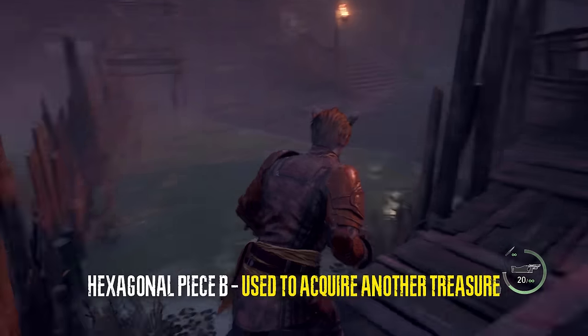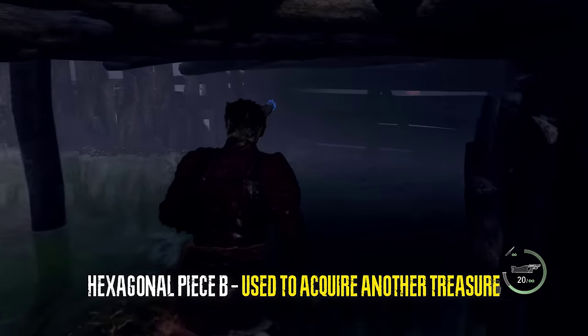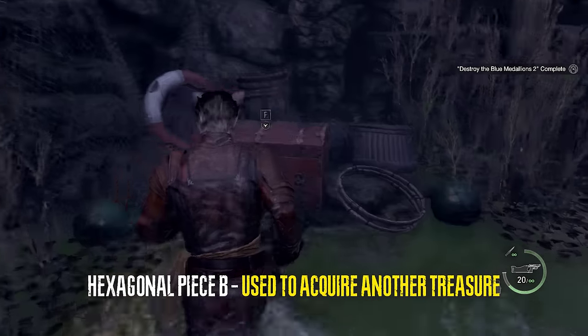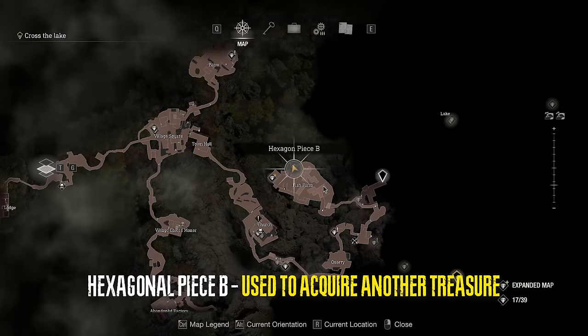In the same area we can jump down before we get the boat fuel, go under this bridge where there will be a chest. It is hexagonal piece B — we will need this for later.